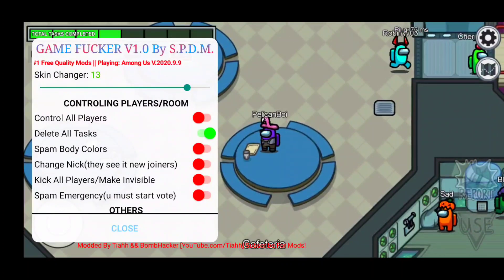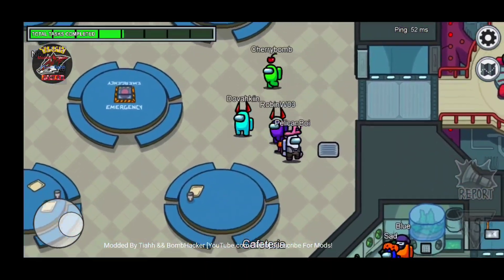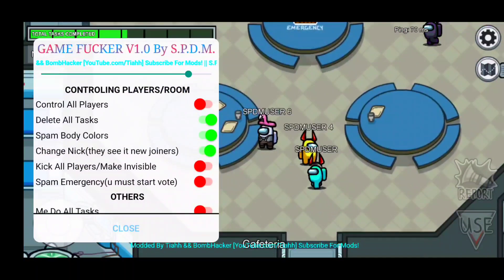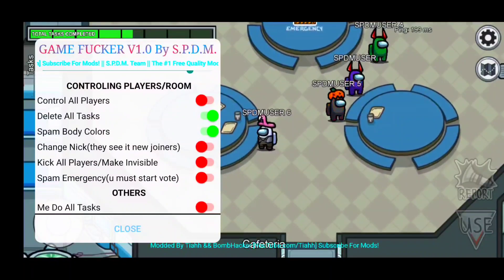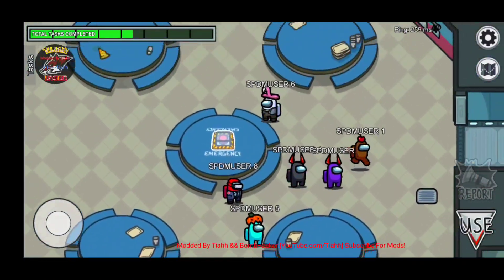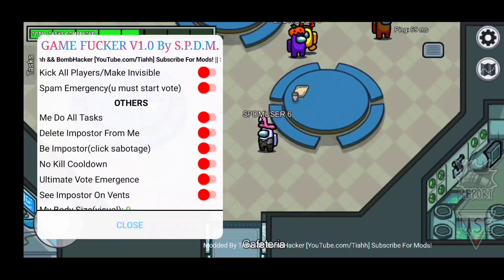We can also complete all tasks. Spam Body Colors - now everyone's just gonna be changing rainbow colors. Look at this, everyone is like 'what in the world is going on?' We're all changing colors and walking through walls - it does not get better than this! There's also Change Nickname. Then Kick All Players - I'm not going to do that because we want to have fun. Also Spam Emergency Meeting.